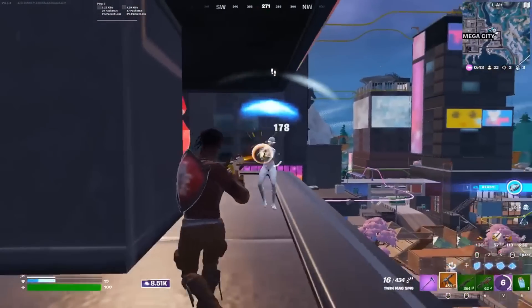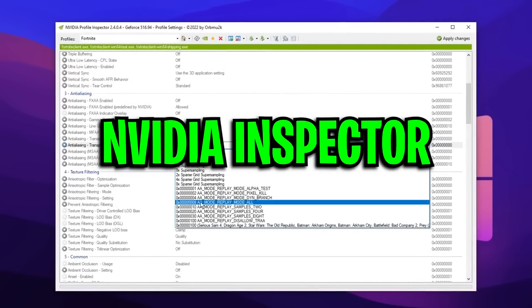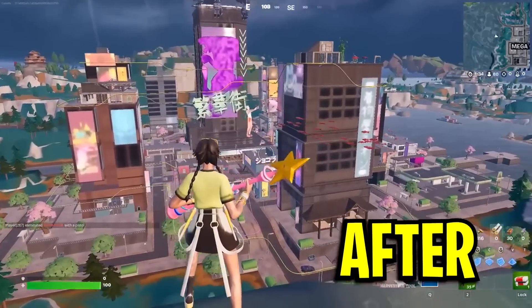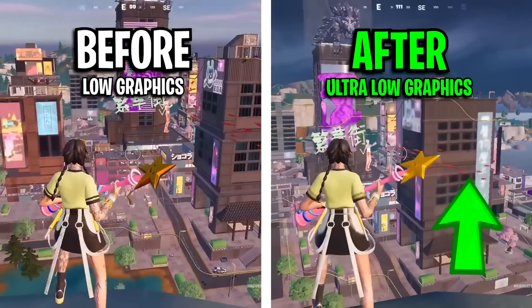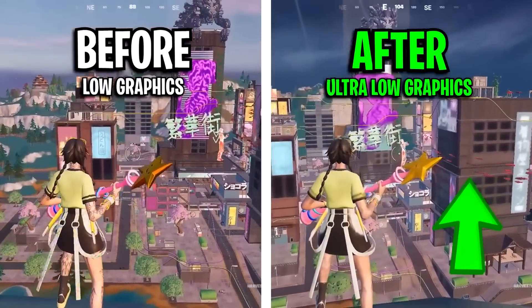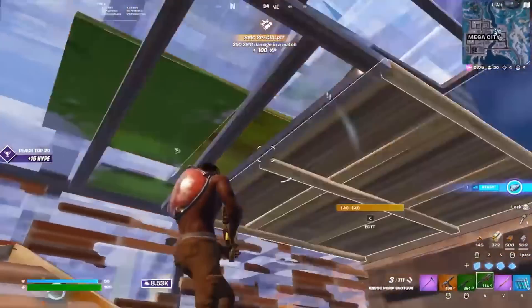If you haven't heard of this before, it's basically where you use an application called Nvidia Profile Inspector to customise the settings inside of it, which achieves these super low-looking textures. As you can imagine, this leads to less processing power to render all of these lower textures, so for most people this does result in higher frame rates and smoother gameplay. Some pros like Martoz even use it now and then, and he really seems to enjoy it.